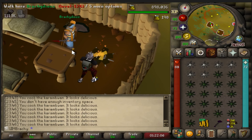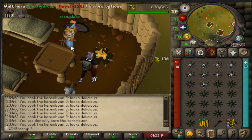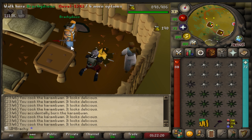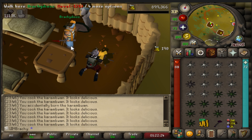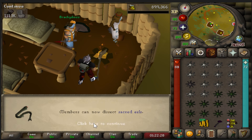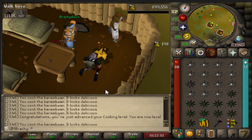Closing in on our first cooking level of the video. This is actually a pretty good XP per hour when I'm able to fully focus on it. Not really a method I enjoy, and I definitely wouldn't be doing this on an account that can bank. It might be good for an Iron that you're trying to get up to 70 for Recipe for Disaster, but that's about it. And there's level 72 cooking — eight more levels to go. Oh, we can now do the Sacred Eel clue step without boosting.